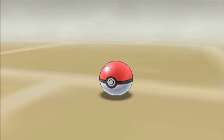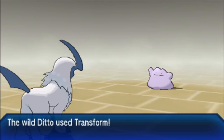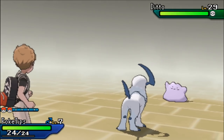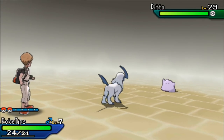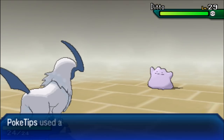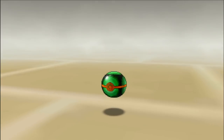Doing this questline will allow you to get a Ditto that's Bold nature so it raises the defense with max defense IVs — a perfect 31 in defense — an Adamant nature with a 31 Attack IV, a Modest nature with a 31 Special Attack IV, a Timid nature with a perfect 31 Speed IV, and a Jolly nature once again with a perfect 31 Speed IV. That part is guaranteed with your Ditto.